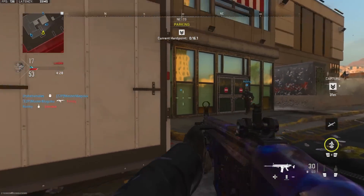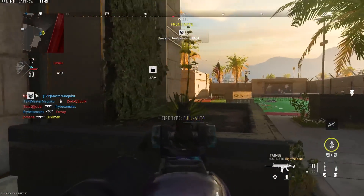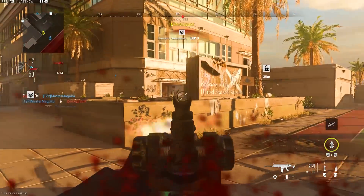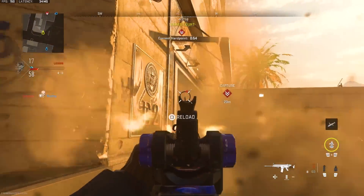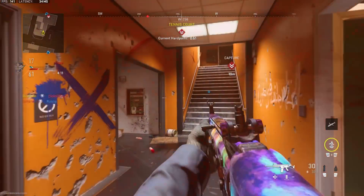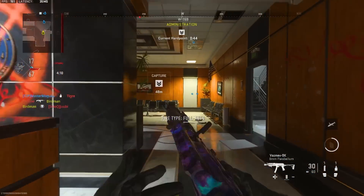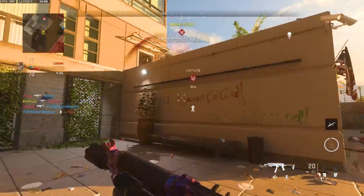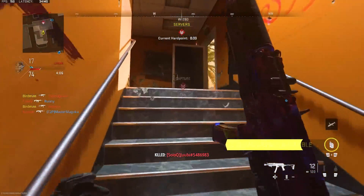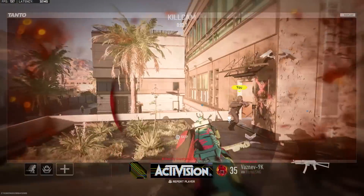I want to dive deeper into it. Number one, I don't think designing a map for TDM really makes any sense, because TDM works on any map, basically. The only thing that makes a bad TDM map is if it's too big — it should never feel too slow-paced, you should never hit the time limit. There have been a handful of maps over the years where you do hit the time limit because the map is so big or too campy, and people already tend to camp in TDM.